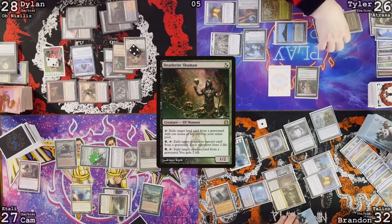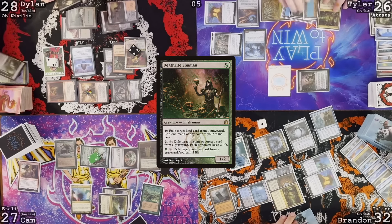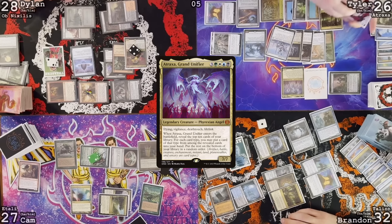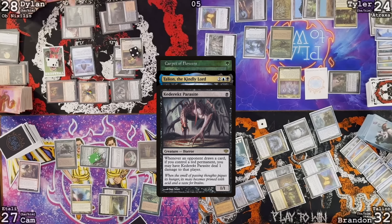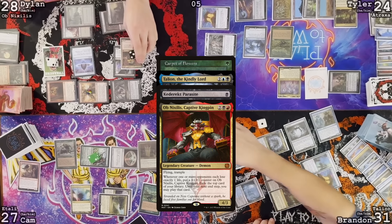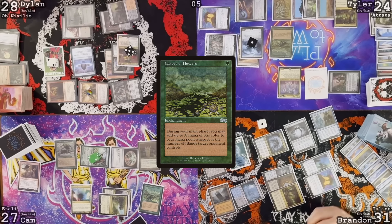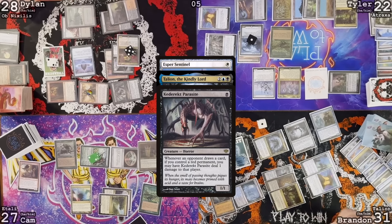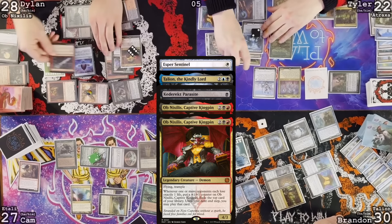Cast Atraxa — reveal ten cards. Taking Esper Sentinel, Cavern of Souls, Vampiric Tutor, Chrome Mox, and Carpet of Flowers. Cast the Carpet of Flowers. Lose two, draw. Keteric Parasite deals you damage. Obnixilis trigger — get a counter, exile a card. Move to second main. Target with Carpet of Flowers and generate one white. Cast Esper Sentinel. Obnixilis trigger. Culling Ritual, Lightning Bolt. Pass the turn.